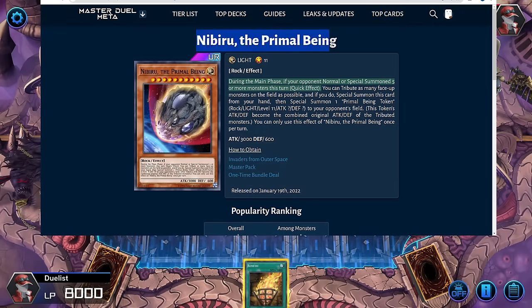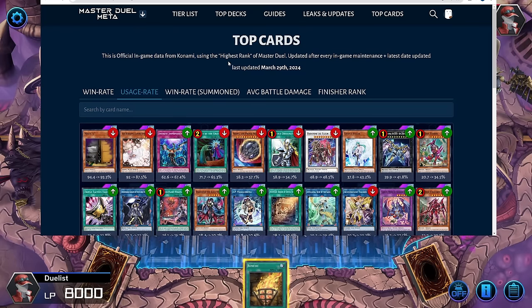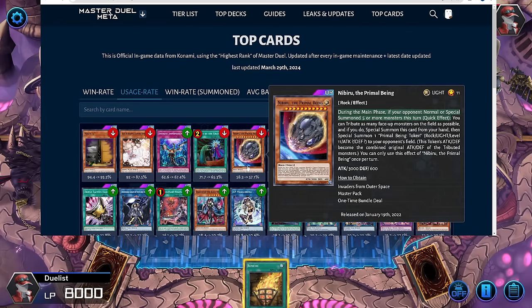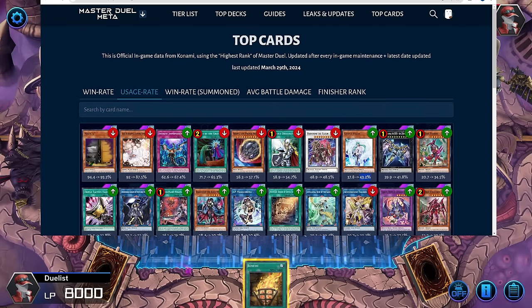Now I'm going to show you how to play through Nibiru. If we look at the official in-game analytic data, it shows that Nibiru is played at 57% as of March 29th — we should be getting a new update soon. Impermanence is at 67%, Veiler is at 43%. While Nibiru is less likely, we can check for it and make our play differently accordingly.